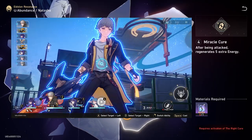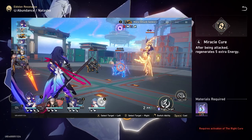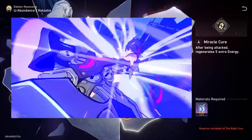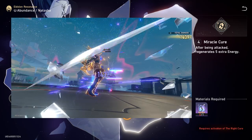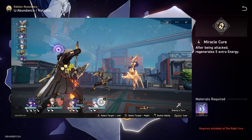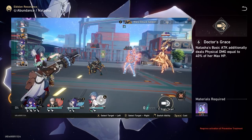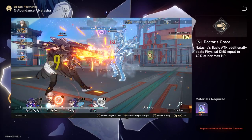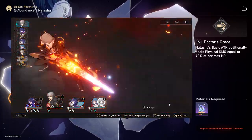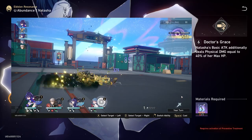Her E4 grants her 5 energy whenever she is attacked — useful since having her ultimate available as much as possible is key to keeping allies alive. A good tip is to hold her ultimate for when a boss does a massive AOE attack, so you can heal everyone back to full HP. Her E6 grants her attacks extra damage based on her max HP. As a support and healer, you don't really need the extra damage, but it can help speed up battles, especially with the auto-battle system — so overall it's an okay E6.